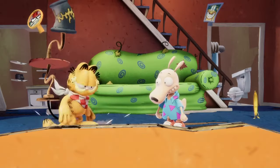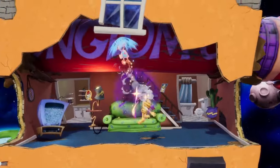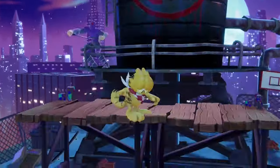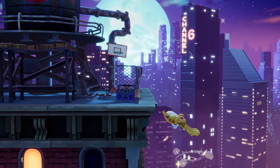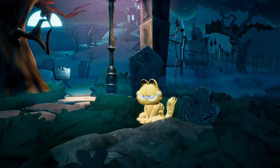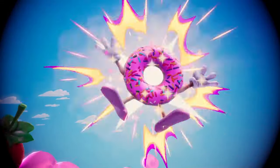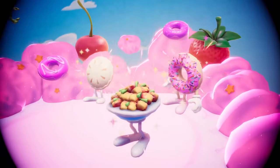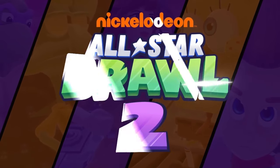Garfield's strong attacks have some great power behind them and are all fantastic ways to end out his combos. His charged down air may look a lot like his light down air, but don't be fooled. The light version hits opponents multiple times and pops them up at the end, while the charged version is a powerful spike. Think you have what it takes to keep this lazy cat fed and ready for action? Then try your hand at Garfield and see if you can satisfy his appetite in Nickelodeon All-Star Brawl 2. We'll see you next week.